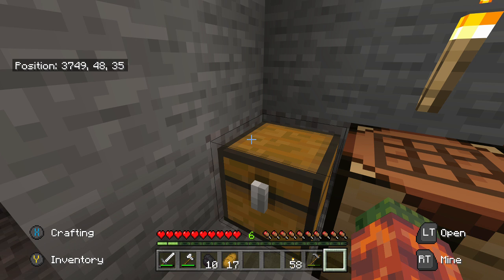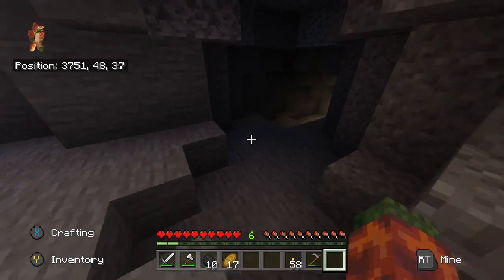We've got to remember where we started — our home coordinates, which are 374, 48, 35. I'm going to write that down real quick so I don't forget. There we go, just wrote that down so we don't forget our coordinates, just in case we get lost.